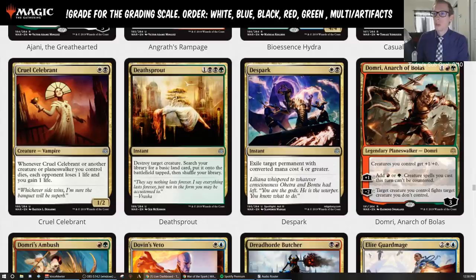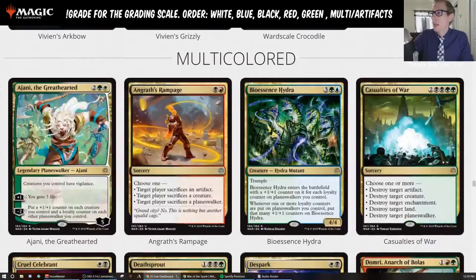Deathsprout — one black, black, green, instant. Destroy target creature, search your library for a basic land card, put it onto the battlefield tapped, then shuffle your library. This card looks pretty sweet — you get basically cast down or murder plus rampant growth at instant speed for four mana. What kind of deck wants to play this though? Maybe a Golgari ramp deck? The double black is pretty rough if you're a really green-heavy ramp deck trying to play Nissa. An Abzan control shell could work. I could see Deathsprout helping out Casualties of War in a Deathsprout Casualties of War control deck, whether it's Sultai or Abzan.